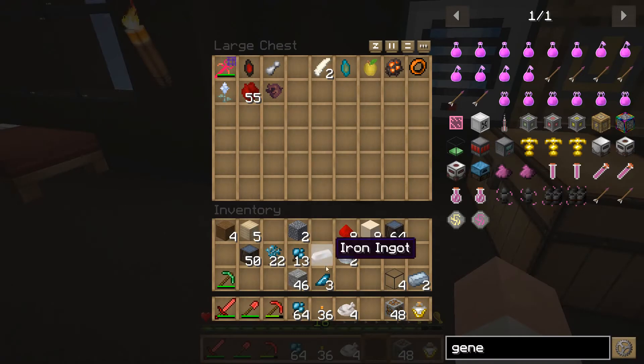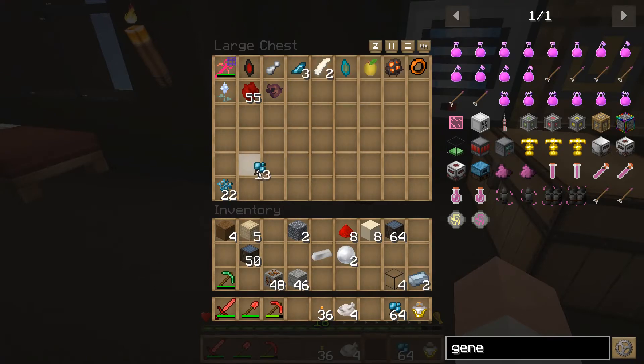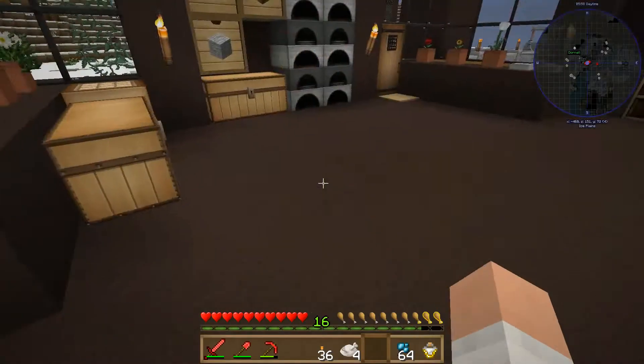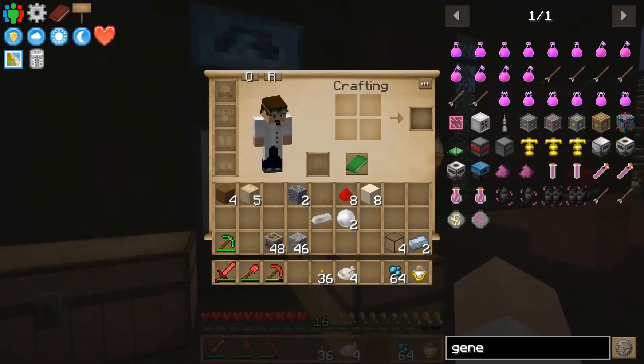Let's put that away. I've got a ridiculous amount of mentrel berries now — I've got something to eat for a bit anyway. Put the extra ones in there. And a bunch of mentrel wood — hopefully we can use that in our crafting. If nothing else, we can turn it into charcoal to power the generator.